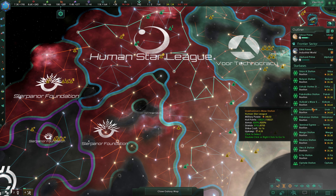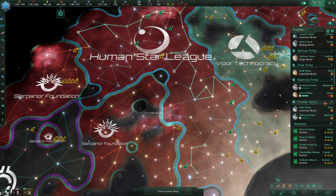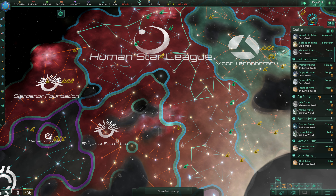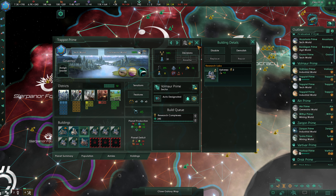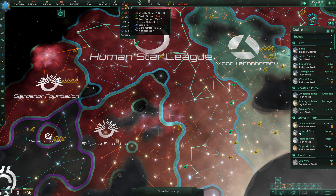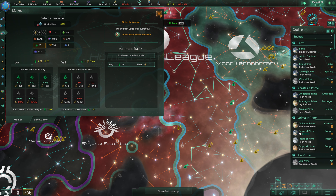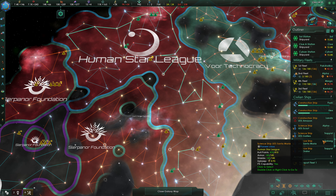This Forge World requires a planetary administration, which we'll go ahead and build. This one also requires a planetary capital, which we'll also go ahead and build. This Forge World we'll just put in an industrial district for the moment. This Tech World needs a job — we'll put in a research complex. We're going to be negative on our exotic gases, so we'll just buy in 10 at this time.